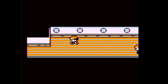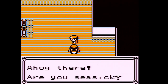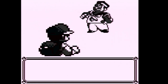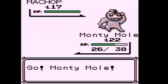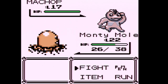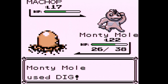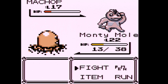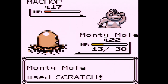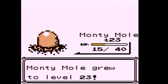Now we're going to go over here because there are more trainers. A sailor wants to battle — he doesn't have much unfortunately, and I don't want to get hit with Karate Chop. It didn't even clean sweep. Let's just use Scratch since we're faster, though we'll need to use a Super Potion.